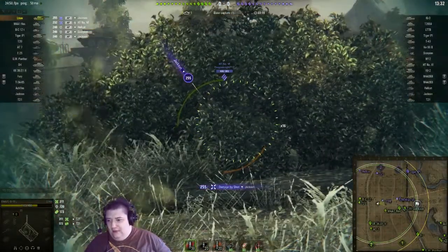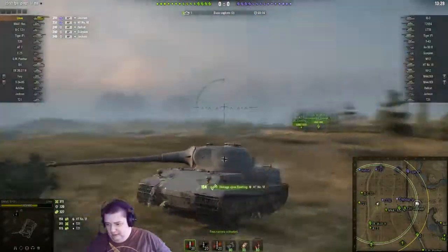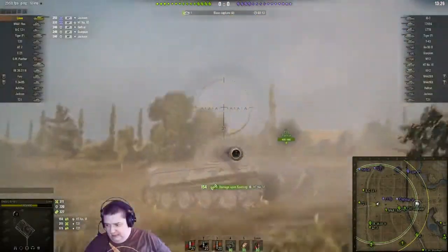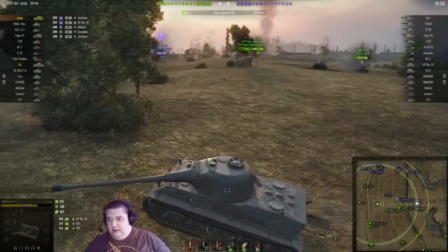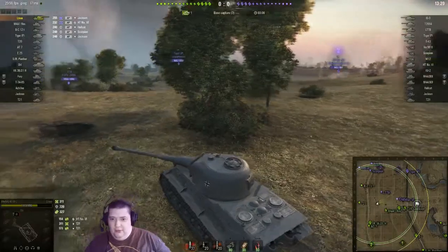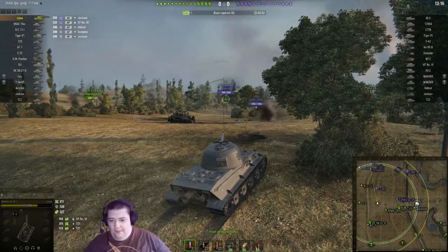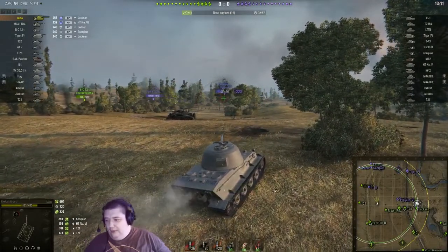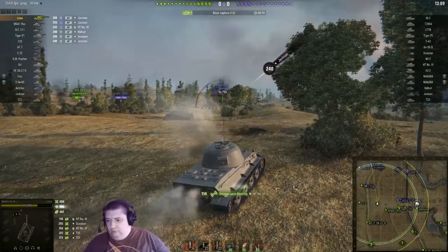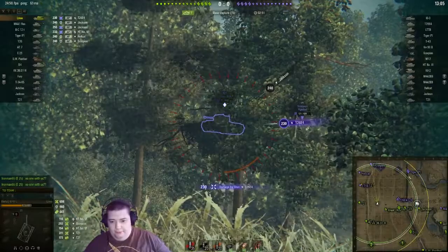A Jackson is taking advantage of the side of our turret and popping rounds into us. Jackson's on the other side of us — they do have a Jackson. We're getting a shot into that poor Scorpion. And now the Jackson must be over here somewhere.